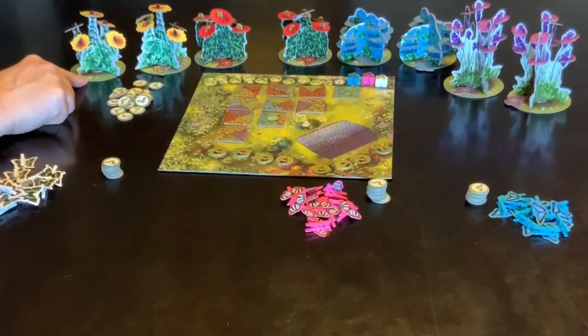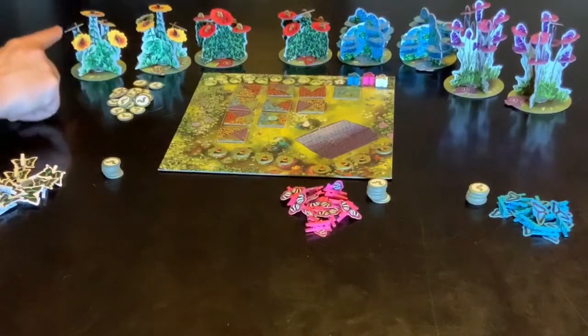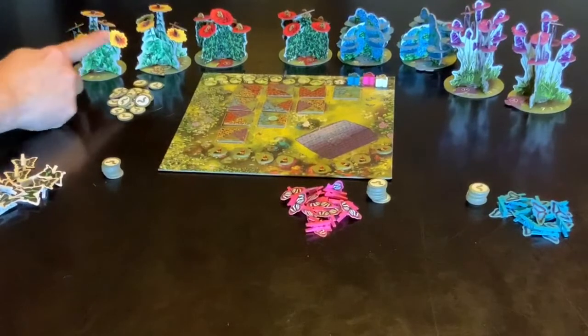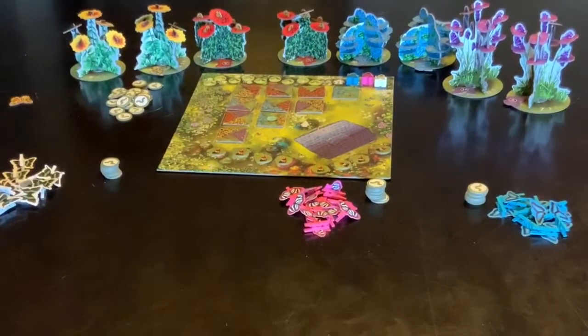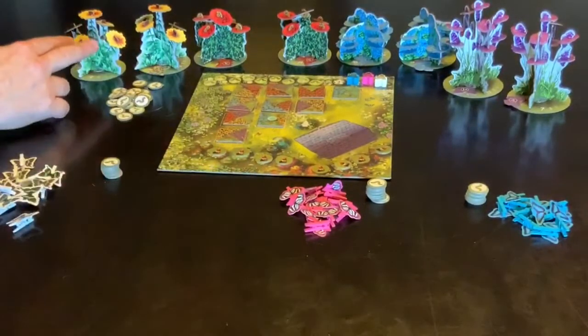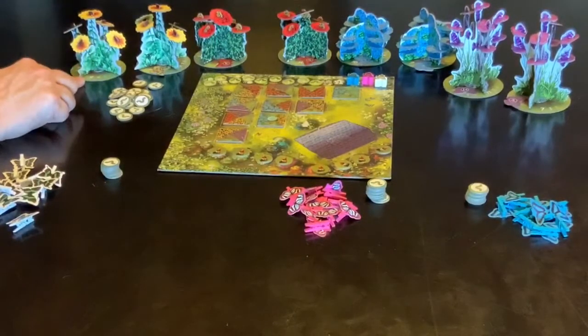The number at the bottom tells you the number of points, so whoever has the most butterflies on this plant at the end of the game will get nine points. Whoever has second most will get six, whoever has third most will get three. If there is the same number on there then both players would get the amount, so if pink and white both had one they would both get nine points on this particular flower.